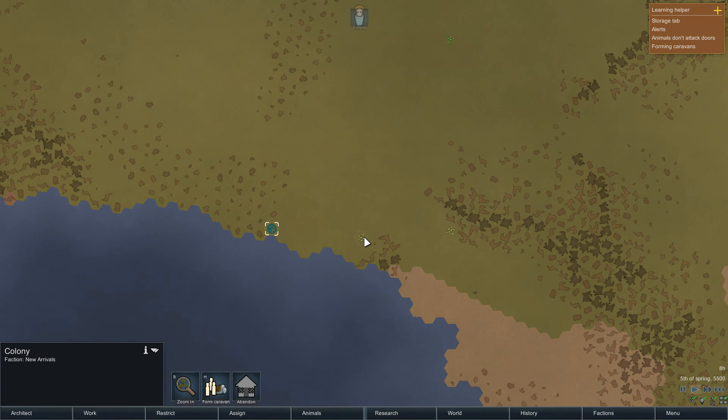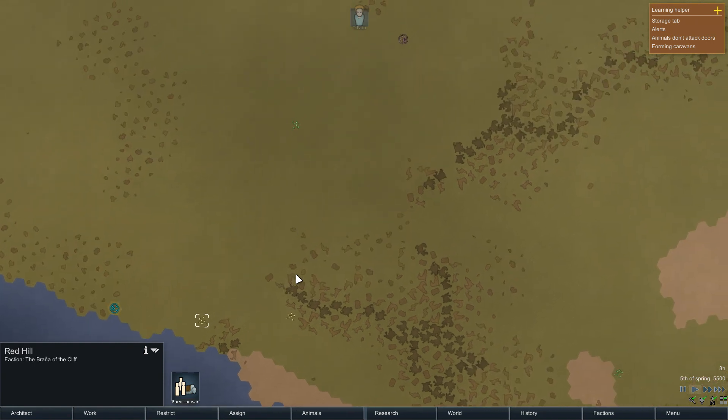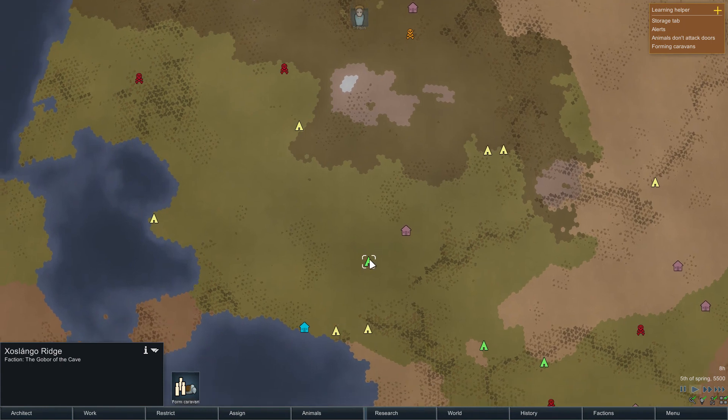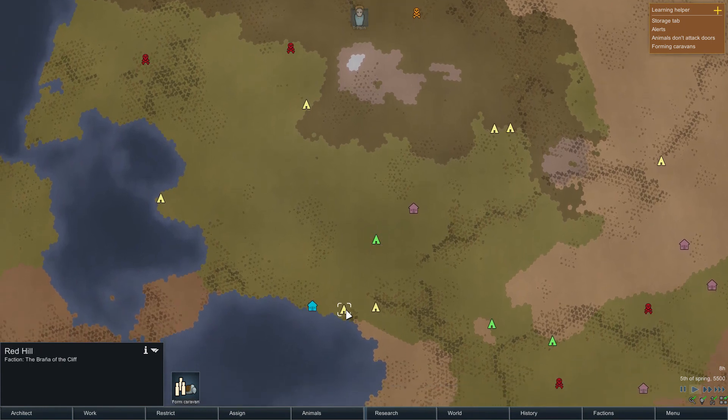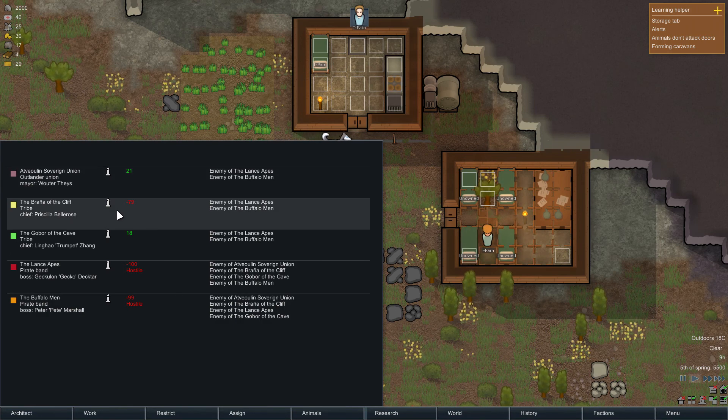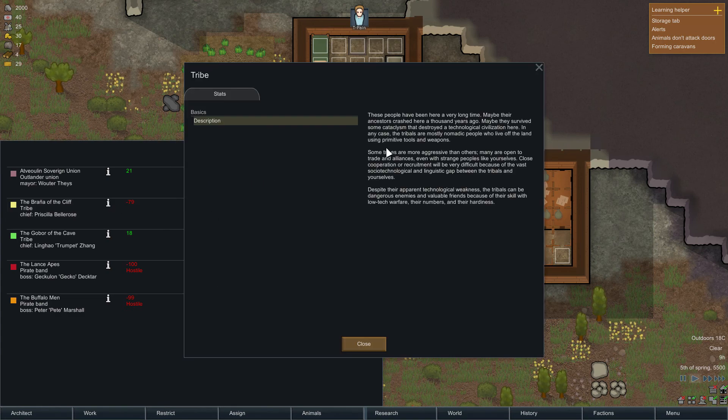This is us, obviously. I don't want to abandon it. There's other guys who settled maybe. Yeah, these are the guys that visited us. These guys don't mind us, I don't think. The Branagh of the Cliff - let's see, actually. No, those guys don't like us for some reason, for no reason really. Other than they just don't like us. These people have been here a very long time - maybe their ancestors crashed here a thousand years ago.